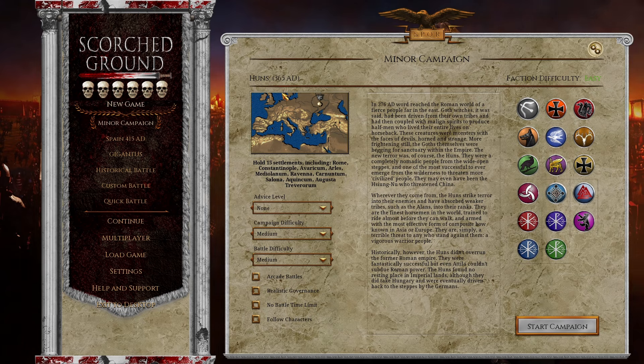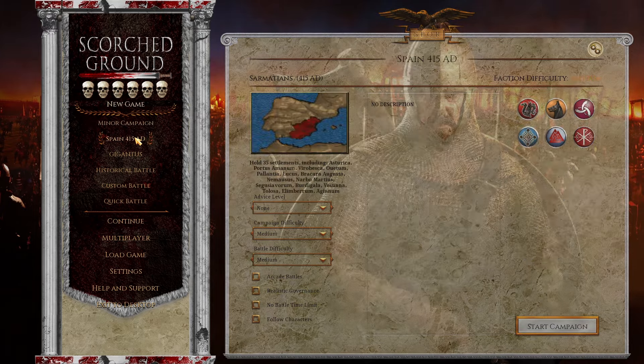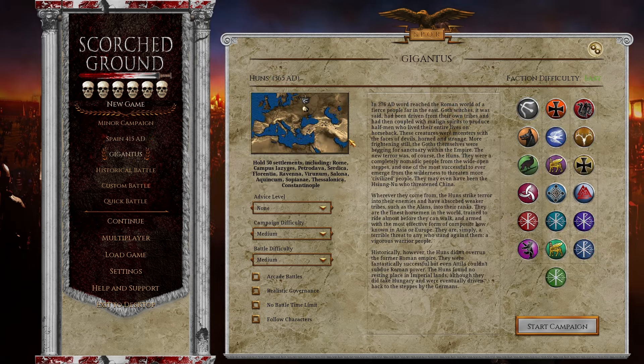This mod has three campaigns: a Barbarian Invasion grand campaign, a minor campaign on the vanilla map, and the Gigantus campaign on a much larger map with more significant parts of the Sassanid Empire — extending a little further past the Caspian. I think the larger map fits the Barbarian Invasion time period better and makes tribal migration gameplay a bit cooler.